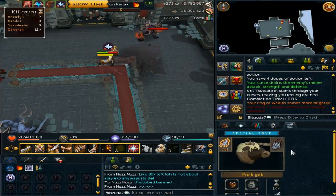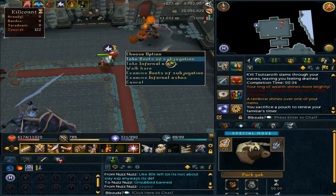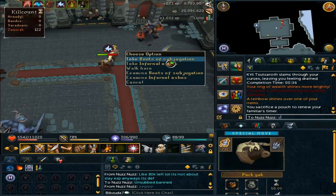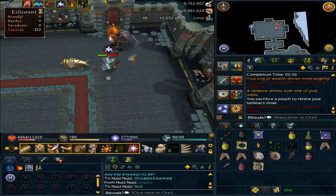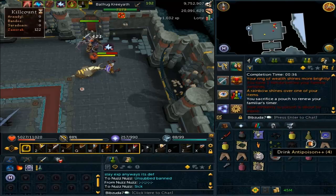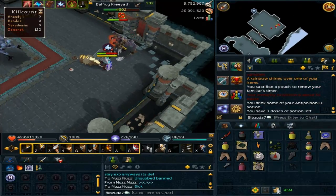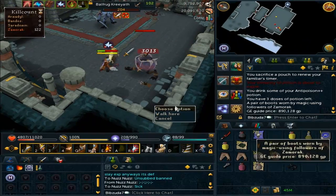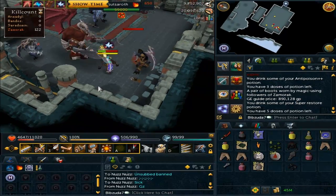We actually get another drop - it is Boots of Subjugation, so that was pretty nice. Those are like 1 mil, so not too bad, but not the best drop to get either. Not too shabby, as they say. I do have some pretty cool information for you guys once we get to selling the tab.